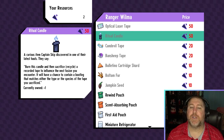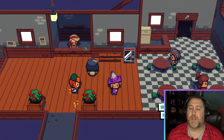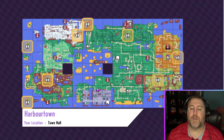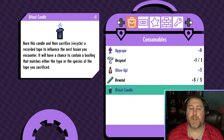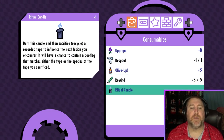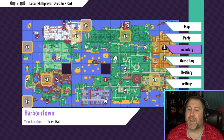We're going to get one of those. Let's look at the inventory item. The ritual candle says: burn this candle and then sacrifice or recycle a recorded tape to influence the next fusion you encounter. It will have a chance to contain a bootleg that matches either the type or species of the tape you sacrificed.